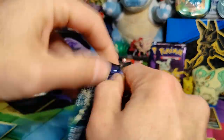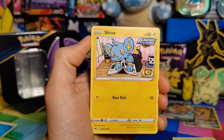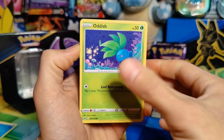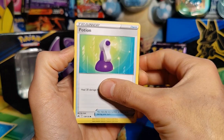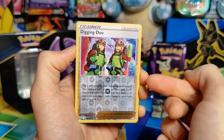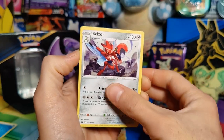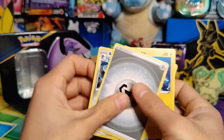Pack number four: Shinx, Larvesta, Oddish, Seal, Potion, Reverse Holo Digging Duo. And I swear if there's an Eevee under here I'm going to rip it in half. A Rare Scizor — not any better. Energy, Pincurchin, Rare Candy, and Bisharp.